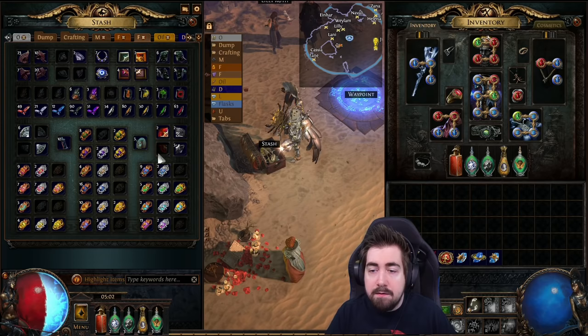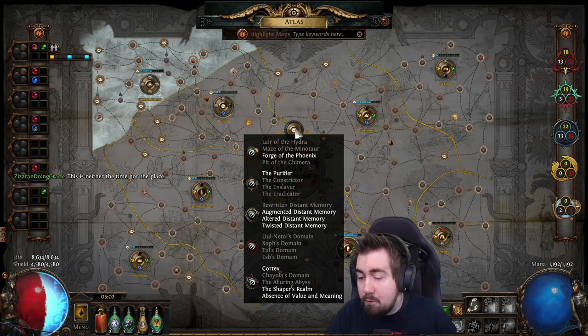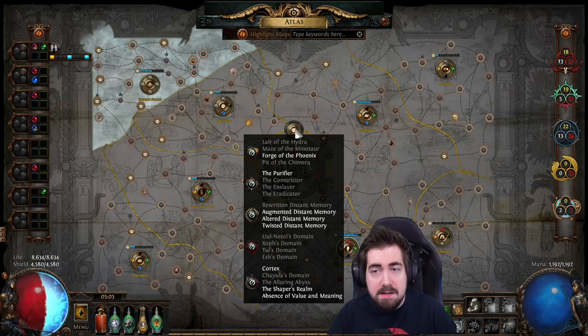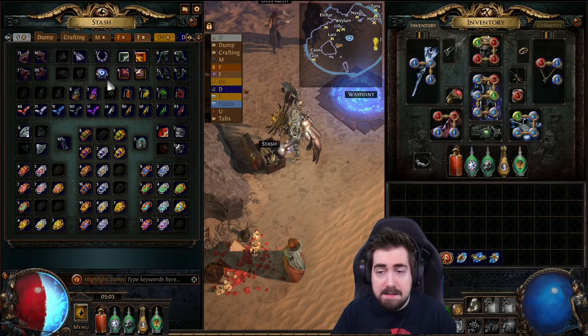Whenever you are doing either one of the special fights in the middle of the Atlas — fighting the four Shaper Guardians, four Elder Guardians, four Cortex Guardians, four Breach Swords, or the Feared with Chayula — this is pretty rippy. You'll get splinters from all of these fights, somewhere between three to five, with a bigger chance of more the harder you roll the encounters. You can also get up to two or even three splinters from the ten fights. Once you have ten splinters you get a Maven's Writ and can go face the Maven.